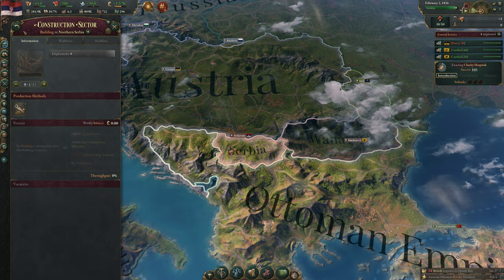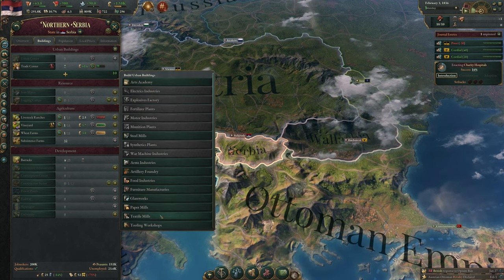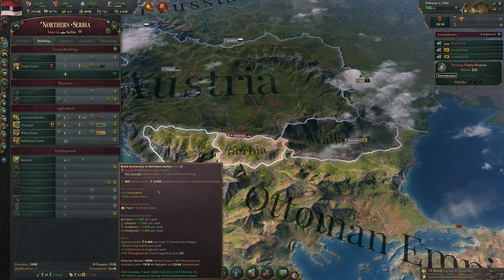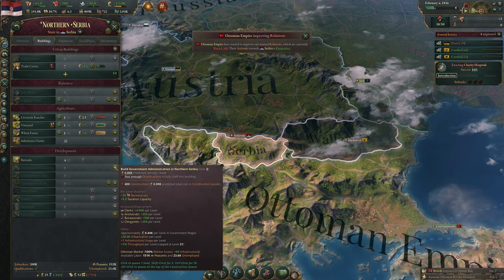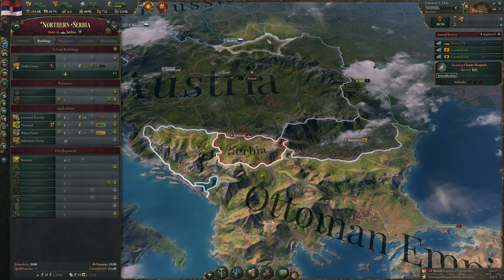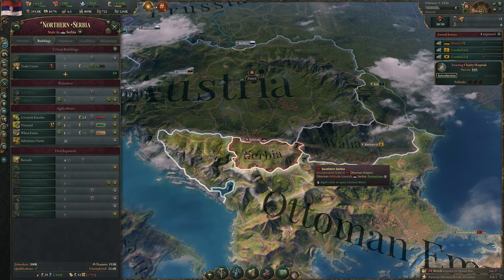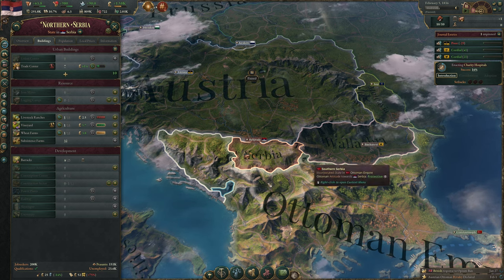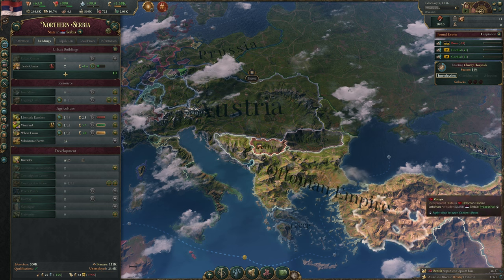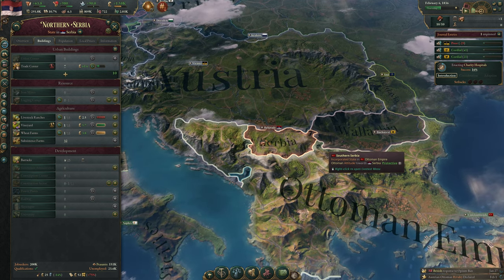Different buildings have different construction costs: manufacturing buildings cost 600, universities cost 400, government administration costs 400, wheat farms cost 200. The Ottoman Empire is improving relations with us — not necessarily a bad thing. It's at least 10–20 years before we can do anything, so we want to play Austria and the Ottomans off against each other, let them weaken themselves, and seize the opportunity.